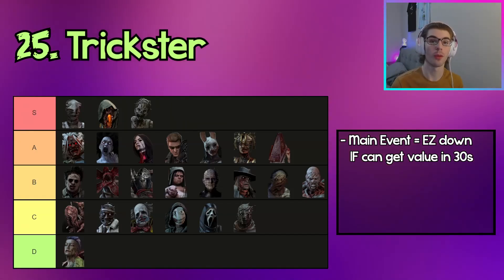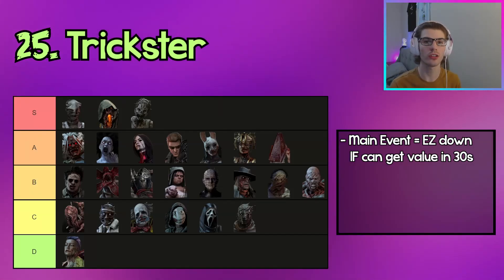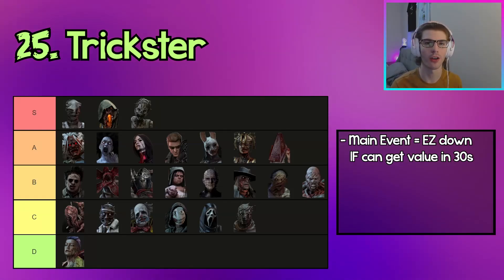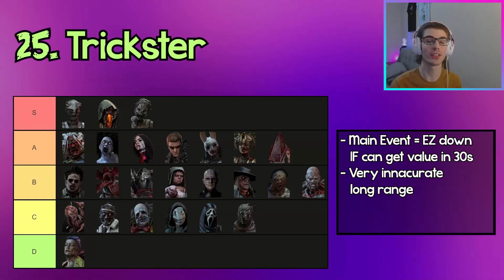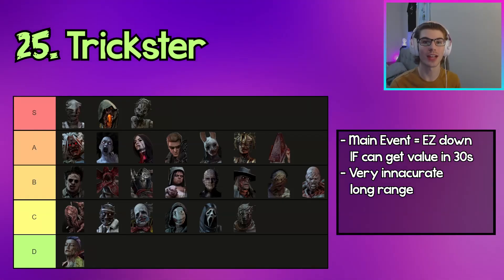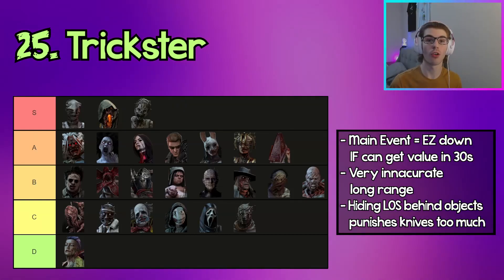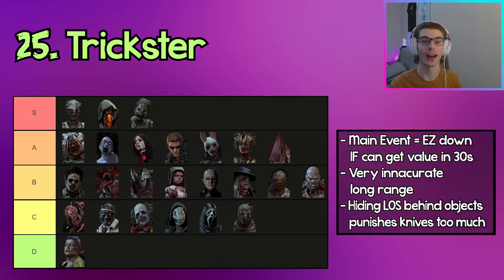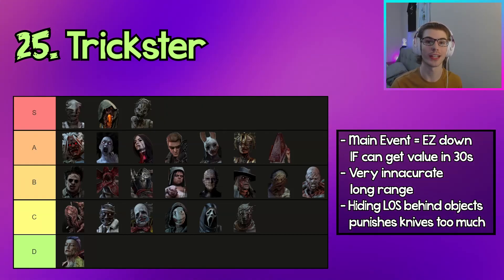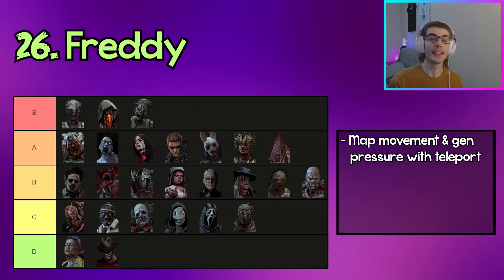Moving down to D tier, the first killer is Trickster. Once you build up his Main Event — which can take a while — it's basically a guaranteed down, and it can get multiple downs if survivors are clumped together. Don't hold onto Main Event too long; use it whenever you can get a guaranteed down for more value throughout the trial. He has long-range potential with knives like Huntress with hatchets, but accuracy fall-off at long range is really big, and because you need to hit so many knives to injure a survivor it's much more difficult than hitting one hatchet. Missing any object punishes you hard, causing longer chases and laceration meter cooldown issues.